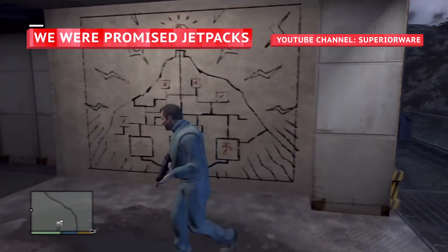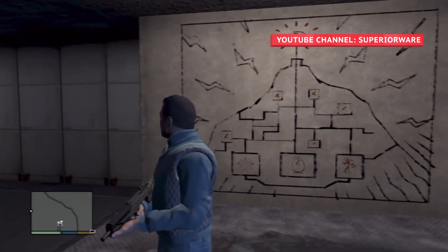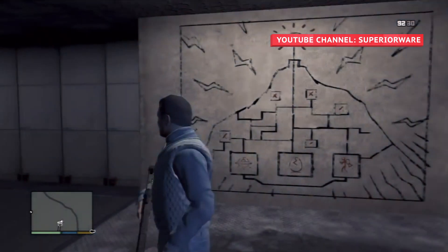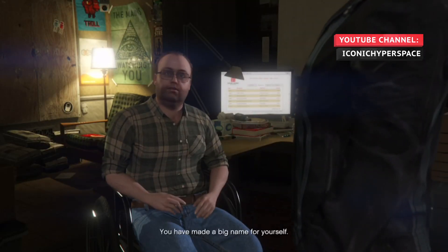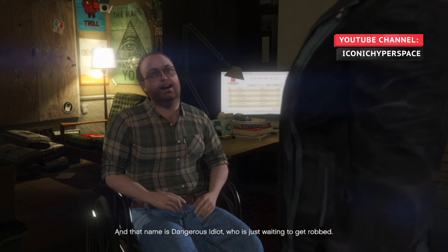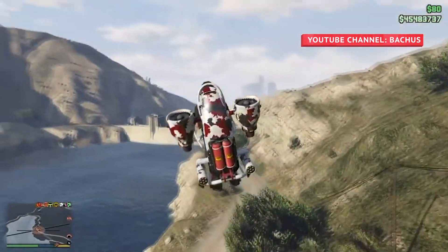In Grand Theft Auto V, players have noticed a curious icon in the corner of a mural in Mount Chiliad, which appears to resemble a stick figure on a jetpack. Eagle-eyed players have also noticed a sticker of a man with a jetpack in Leicester Crest's home. Naturally, these little crumbs have led many to believe that Rockstar put these in as hints, trying to tell gamers that such a device is actually somewhere in GTA V.